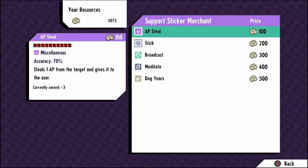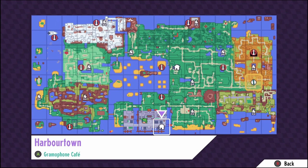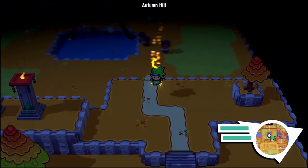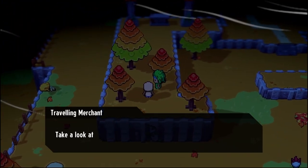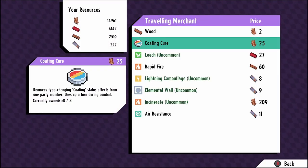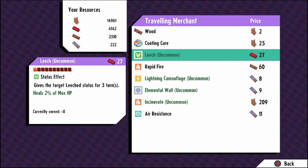I'll check out the stickers real quick to see if there's anything I want - nothing really attractive there. Autumn hill is where the sticker merchant is and he can sell some rare stuff, so let's go check him out. I have a plan for a combination of gooby-dooby and fungo using Felix, but I need a very specific sticker for it to work.